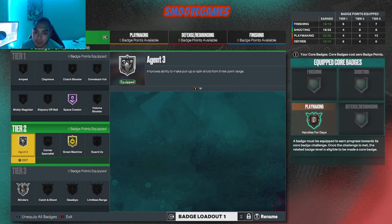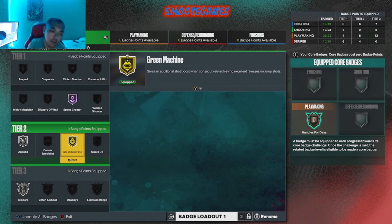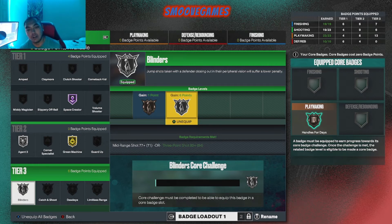Agent 3 — we're gonna talk about this one. If y'all haven't adapted to Moving 3's, you need to do it now, cause it'd be going crazy. You just have to find a good release. Agent 3, that's Moving 3's — just like Circus 3's. Green Machine — that's a must, I don't care what nobody says. Blinders, that's what I got right now. It's been helping me a lot whenever I'm doing my move and I got somebody on my side trying to affect my shot. Sadly I can only get that on silver, but that's fine — I'll take what I can get.